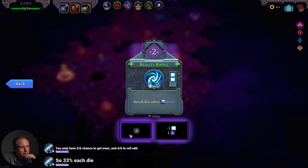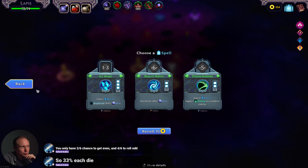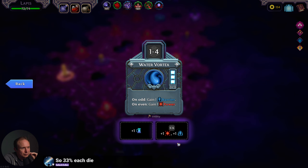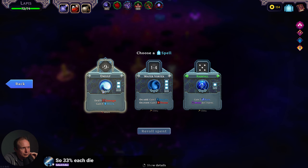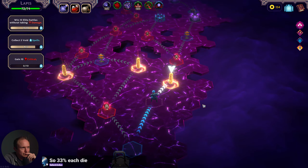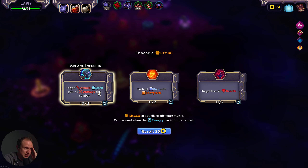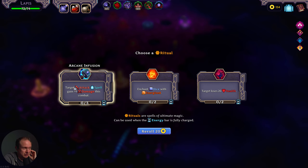Reality Ripple — reroll all other dice. That's a really cool one. It does use up the die that you put into it, though, so I don't think it's good for this one. Gain Energized — increases damage and increases block. Energized would be pretty good, but it fights with our Frosty dice. I guess we can just Energize different dice. We'll do that, because it's a low cooldown.